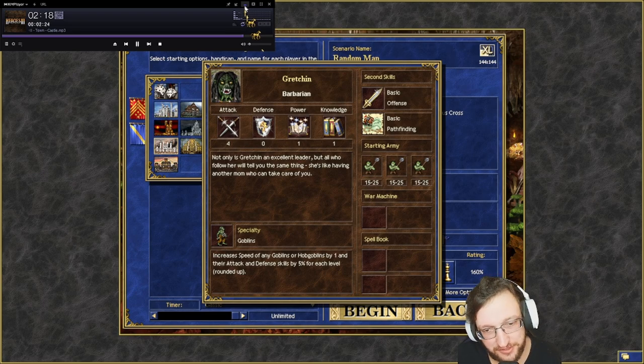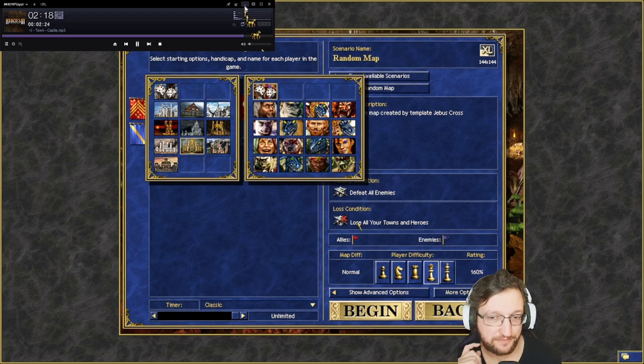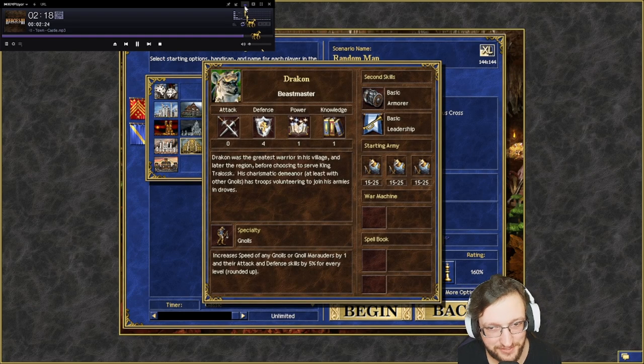I would not recommend Gretchin but it is a choice. For Fortress, you could argue, but there is just one hero you can start and that's Drakon. It's similar to Shakti — you have a lot of Gnolls which are super strong, especially on Drakon because of that +1 speed. Just go Drakon for Fortress, nothing else.